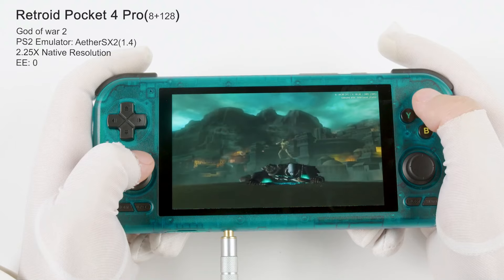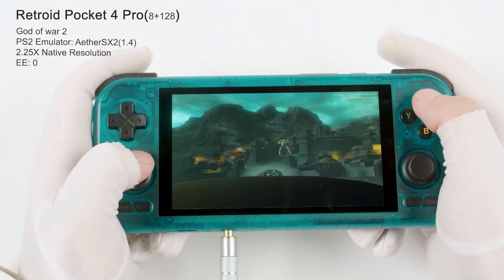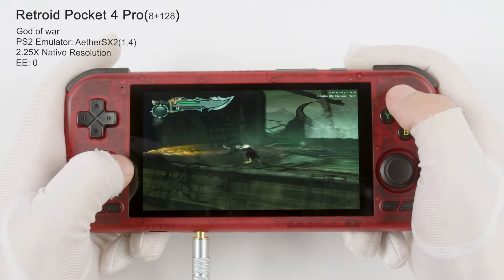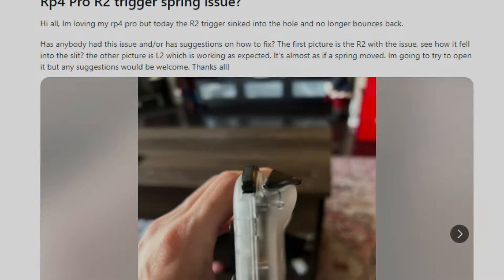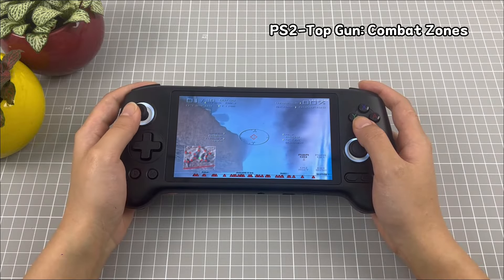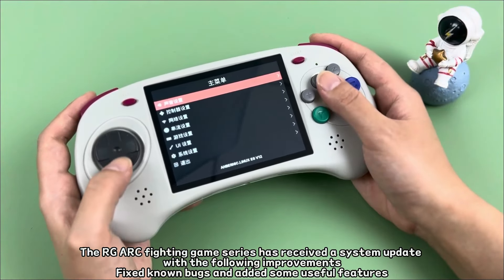The surge in orders for the RP4 was likely unexpected even for Retroid, leading to these quality issues. These YouTubers, who possess every device imaginable, were aware of this but continued to defend and promote the product, encouraging people to pre-order. Now, if you visit Retroid's Reddit page, every third post is about delivery delays and product faults — it's a pathetic situation. I'm not suggesting Anbernic is any better in this regard. Their products are likely to have faults too, and by pre-ordering, you're essentially beta testing their devices.